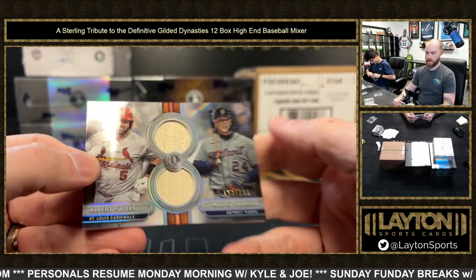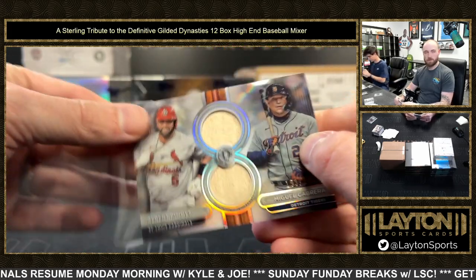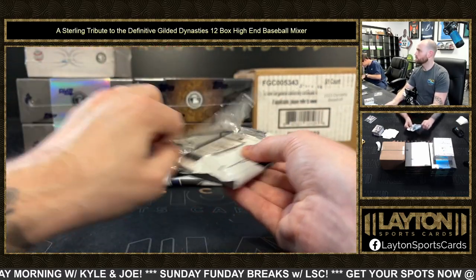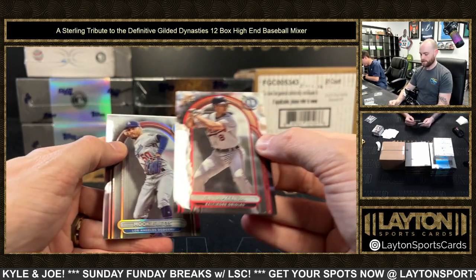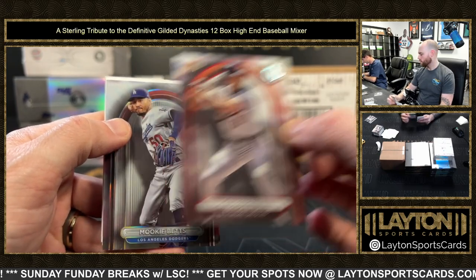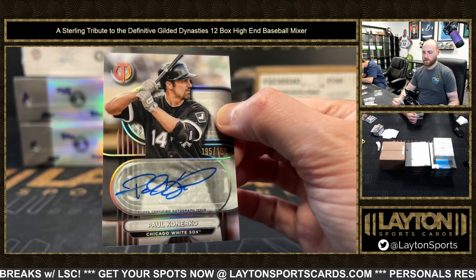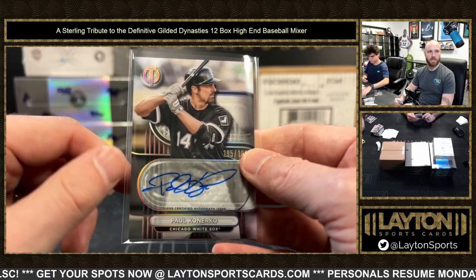Dual bat relic of Pujols and Cabrera to 199 - we'll random that at the end between Cardinals and Tigers. Red to 10, Cal Ripken Jr. Nice card. Oh it's Cal to 10. And then auto for the White Sox, Paul Conerco to 199. That's two times now we've seen a Burley auto and a Conerco auto in the same box.